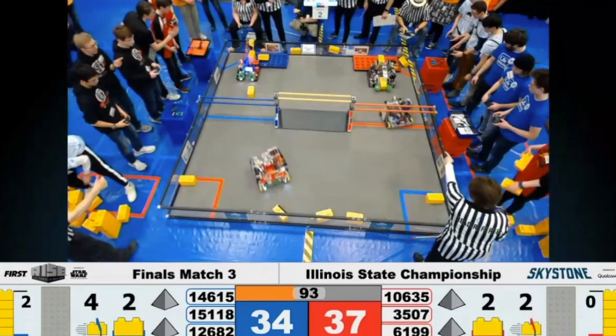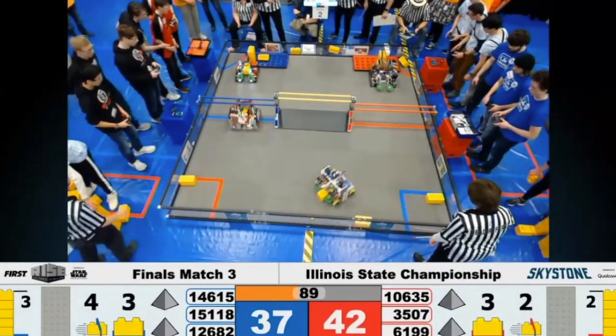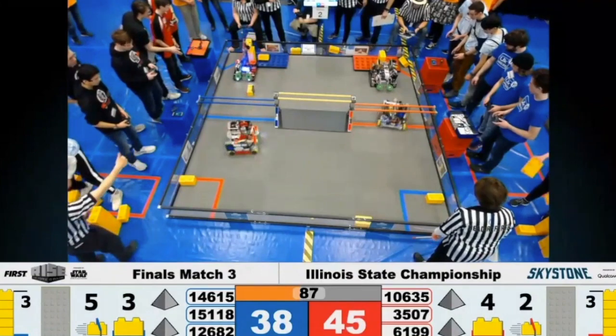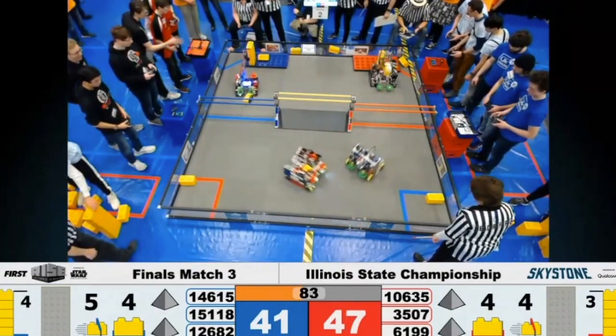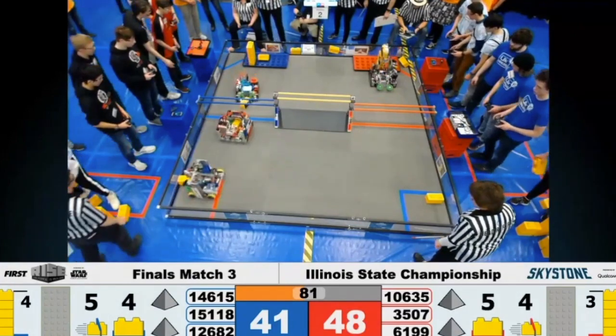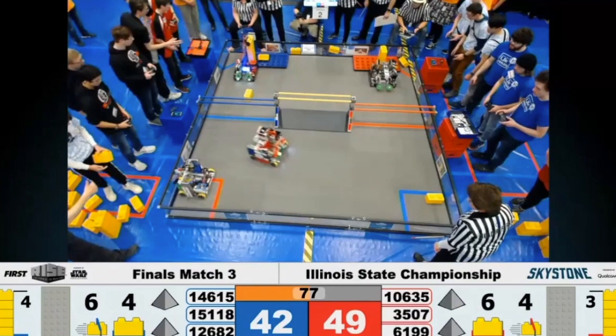From what we can see on the field, Turbocharged might be able to reach a higher maximum Skyscraper height, but Robotheosis is very, very fast due to their quick pass-through manipulator. Turbocharged does have to rotate their manipulator in order to pick up a stone, and that small design difference might swing the favor of the match.